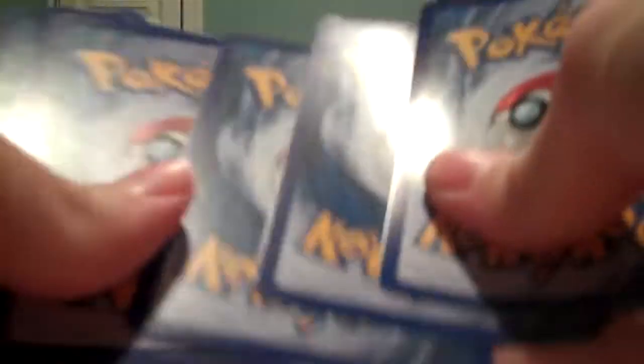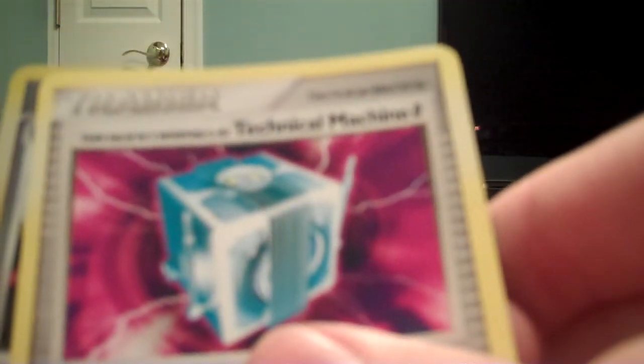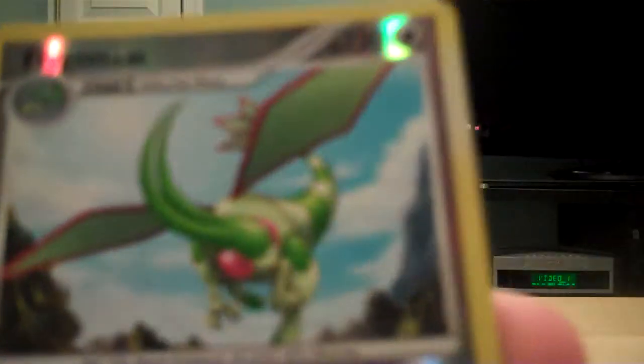Onto the last pack, which we finally got opened thanks to another member of LevelX Expeditions. Alright, so we start off with a Houndoom, Flareon, Turtwig, Nidorino, Nidoran Female, Pokemon Contest Hall Stadium — that's a nice stadium. An Aaron's Collection Supporter, a Technical Machine Team Galactic's Intervention Trainer, a Reverse Flygon, which is a Rare, and a Raichu GL.